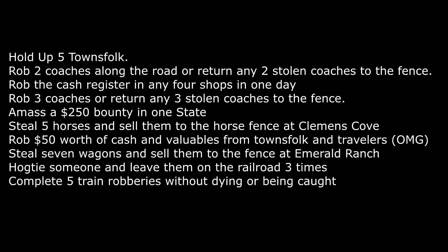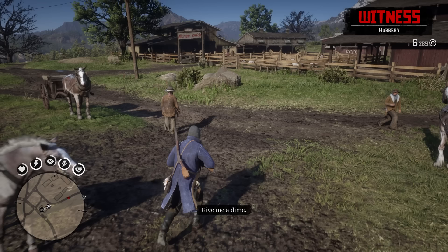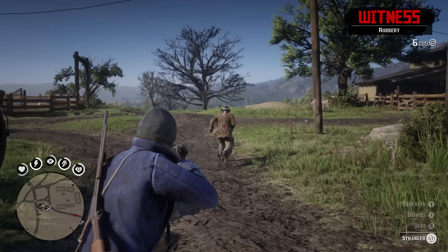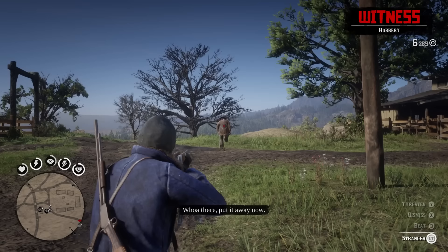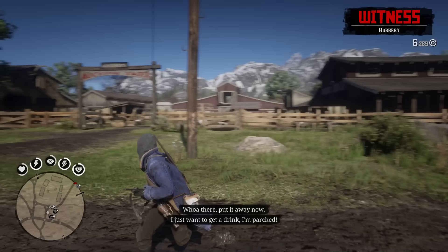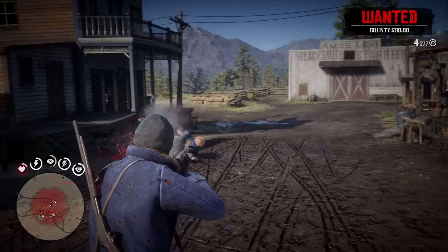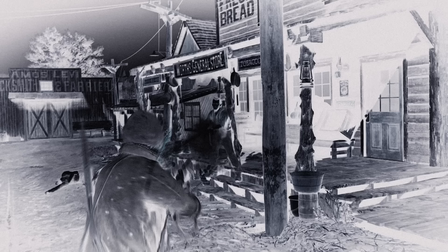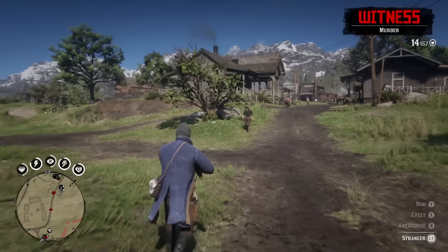As an overview, here are the 10 bandit challenges we're going to be looking at today. First, we have to hold up five townspeople, and it's pretty straightforward — go into any town, focus on someone, aim your gun at them, and hit that rob button. Repeat five times. However, this may prove to be a bit time-consuming since you usually become wanted after holding up one person, meaning townspeople will begin running away in fear and the law will be on your ass. You pretty much have two options: either bail to another town, stick up someone there, and run away again repeating the process; or purposely let yourself be killed by the law, respawn just outside of town, and hold up someone again until you're done.